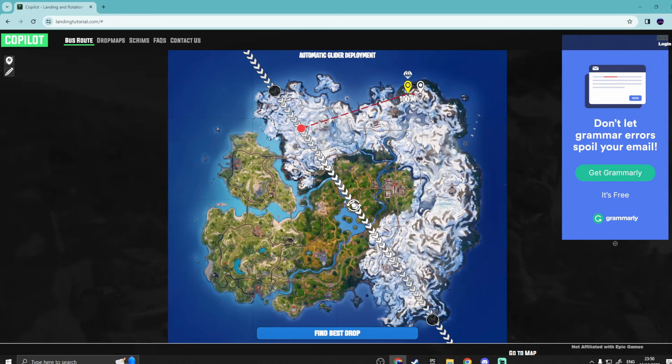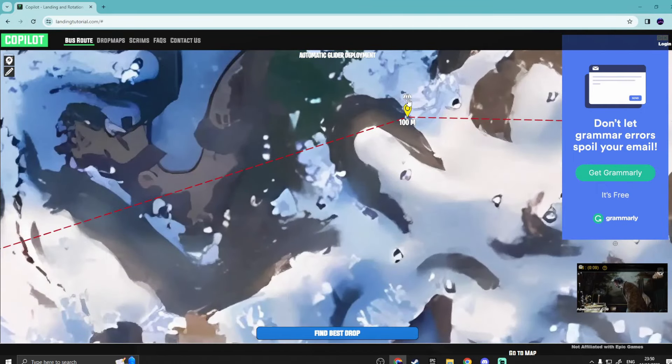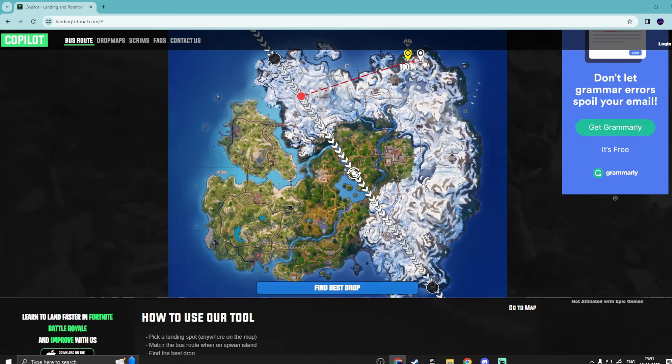Once we get alongside Lavish Lair, we're going to want to glide all the way — not pulling out the glider manually because that's slower. We want to get to the portion of the map where it should auto-pull the glider. You can see the glider emoji on screen — that's where you want it to pull automatically, not because you've optionally pulled it. Jump out there and let it auto-pull the glider to reach your drop spot as soon as possible.